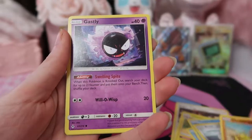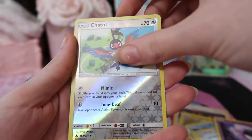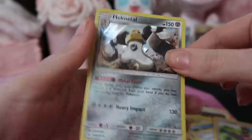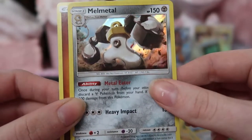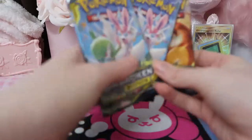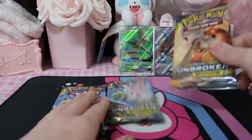Sand Shrew, Gastly, Chatot, and oh — a holo! Awesome — a Melmetal holo! Our last three packs were in the blister, so I'm thinking we're going to go for the Charizard and Reshiram pack first.